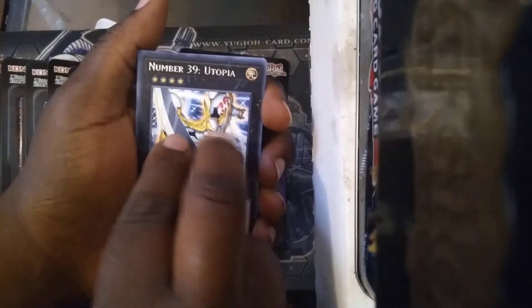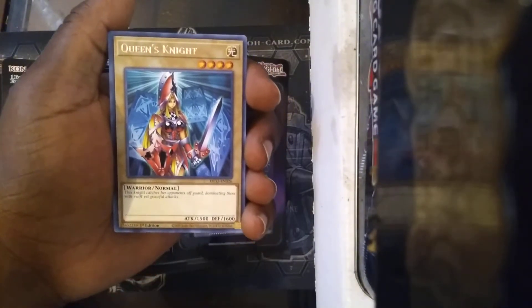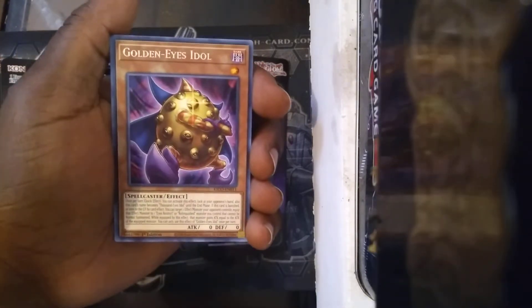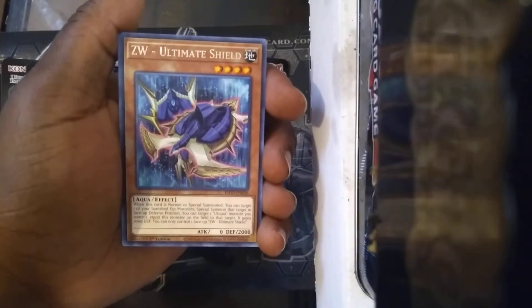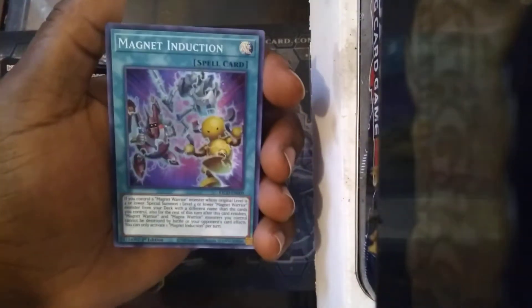Starting out with a Utopia. Eternal Bond. Queen's Knight — so one of the feature cards. Pendulum XYZ. Golden Eyes Idol — so we got some Relinquished support as well. ZW Ultimate Shield, some more Utopia support. And Magnet Induction.